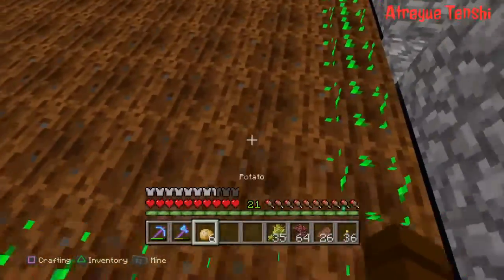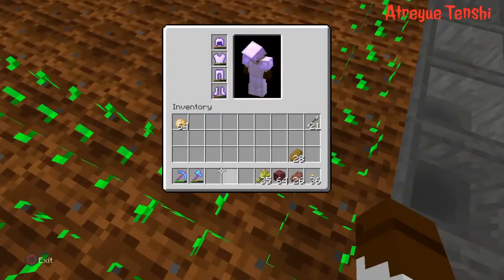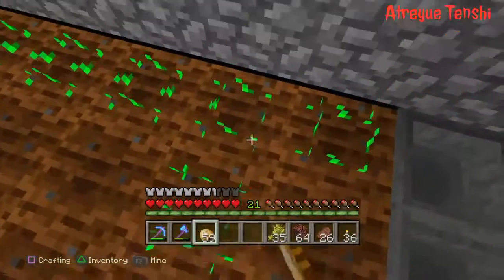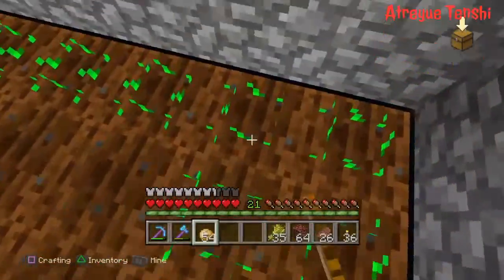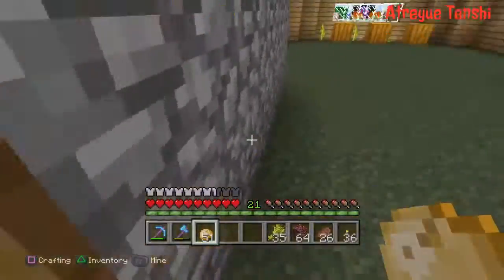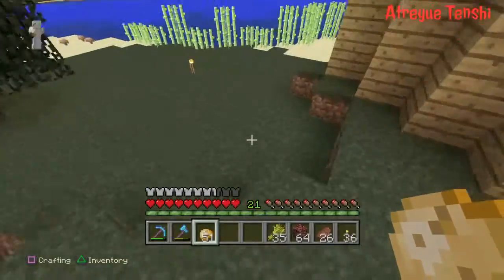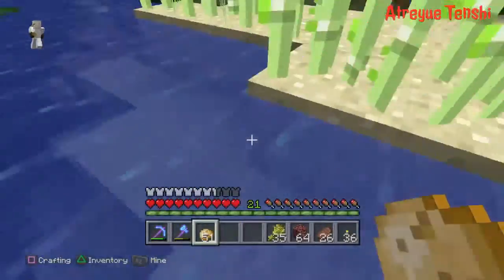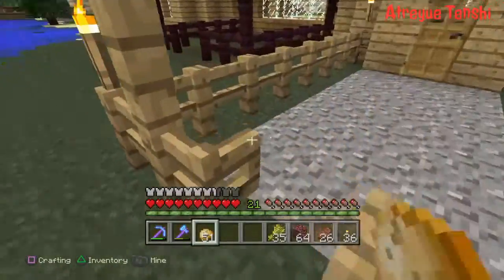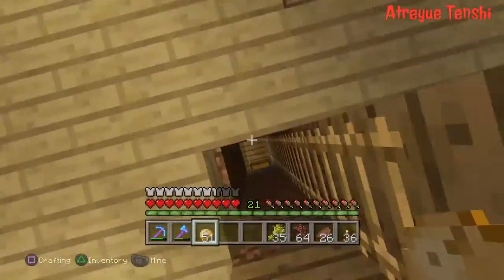While I'm doing this I actually need to ask for y'all's help. I am trying to figure out how to download custom maps on the PS4 edition. Once I do that I'll be able to play parkour maps and have other people play with me on Skywars and all that. I know you guys would enjoy that, so if you know how, please send me a message telling me how to do it.